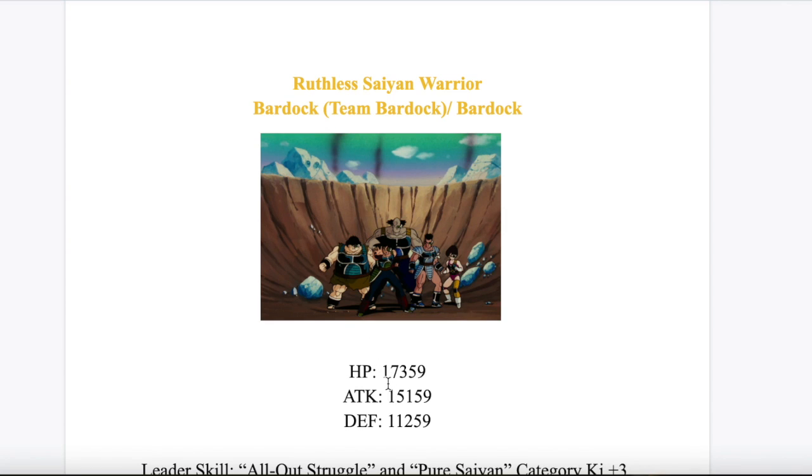The stats: defense is above average, pretty high — almost 11,000. If you put some equips in, it could get you to 12,000, which is good. Attack is low, only 15,000, but their HP is 17,000. The reason why I gave them the low attack stat is because I was trying to do it like Ginyu — I was taking a lot of inspiration from Ginyu. This is rainbowed, by the way. Ginyu's attack stat rainbowed with equips is only around 14,000, one of the lower attack stats on the Dokkan Fest.